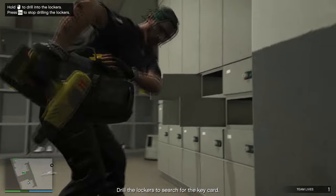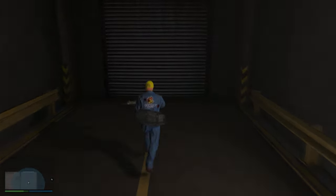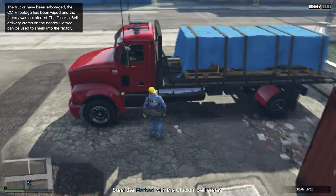You can also drill all the lockers if you want. There'll be just a small amount of money and sometimes there'll be nothing. All you have to do now is just exit the garage.